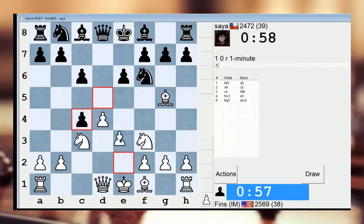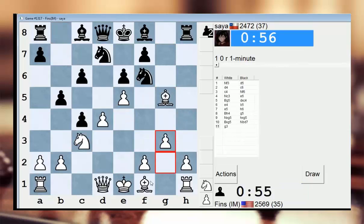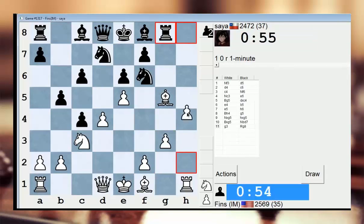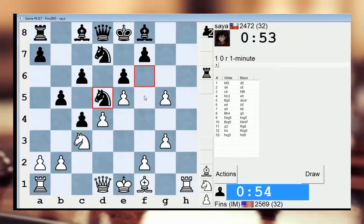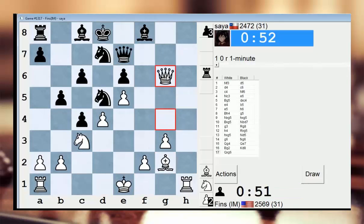Let's go Bg5, we'll make this sharp. We'll make this a sharp one. The Boffinik variation — always a good time. Rg8 is one move they can play, and then they take on g5. Here White is supposed to go g6 and sacrifice this pawn. Been a while since I played this line.